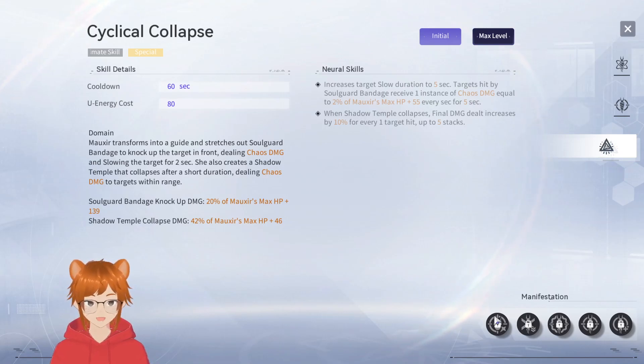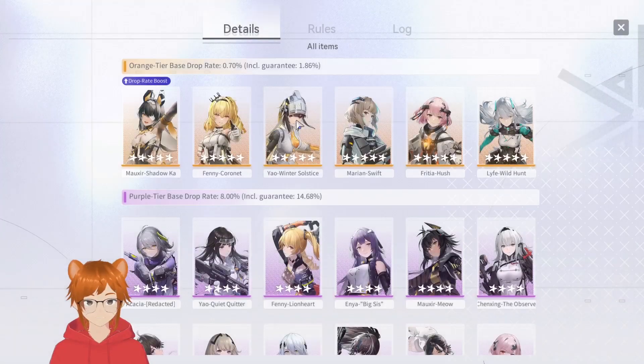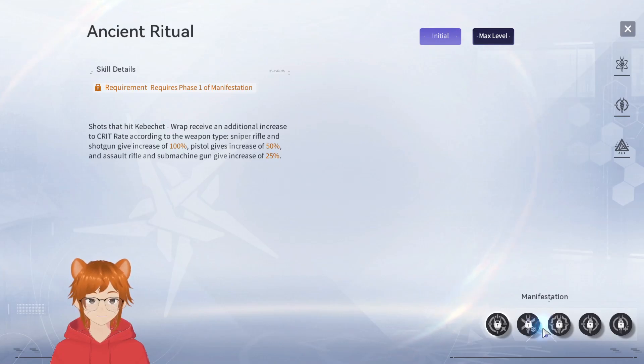Looking at her manifestations: her first dupe — shots that hit Kabashay, the support skill summon, receive an additional crit rate increase based on weapon type. Sniper rifles and shotguns gain 100% increased crit rate, pistols get 50%, and assault rifles and submachine guns get 25%. That is actually massive because this summon doesn't have a weak spot, so having this is a very nice damage increase.